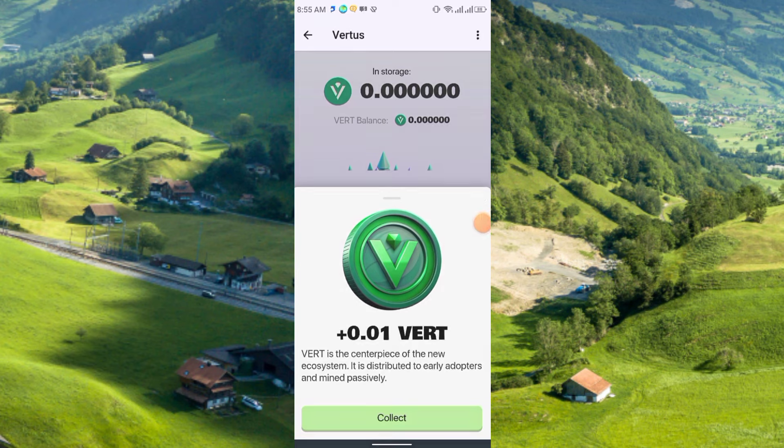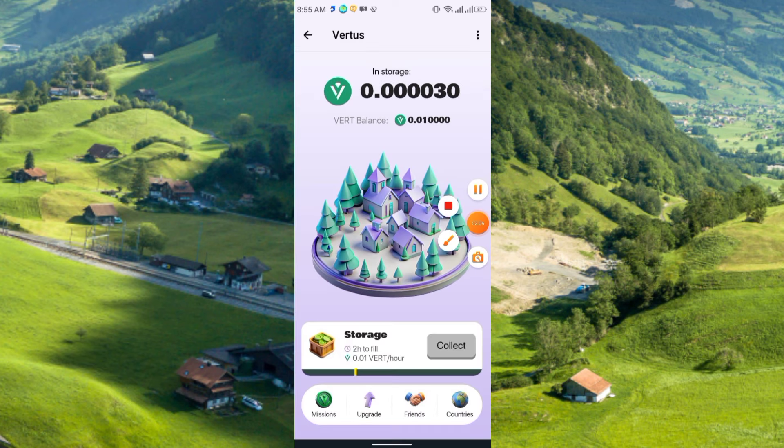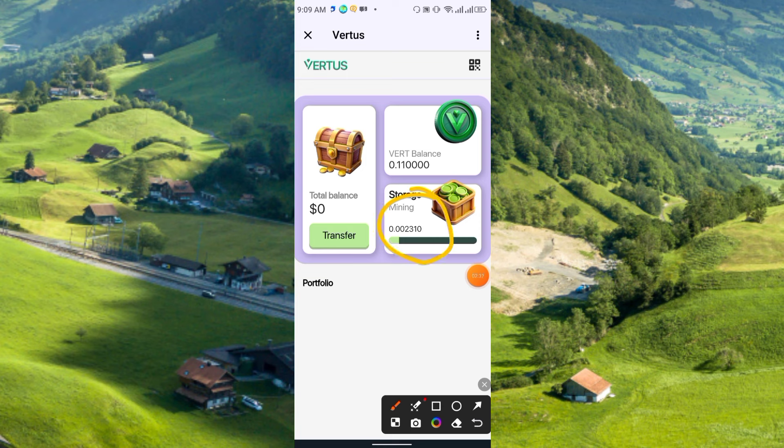It's exactly the same as Hotcoin — you don't need to press any button. You just come back after a few hours and collect the reward. Click Collect to receive your VERT coins. Mining has started and it will run for exactly two hours. After two hours you can click Collect and you will receive the VERT coin.